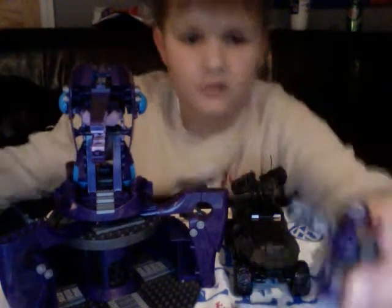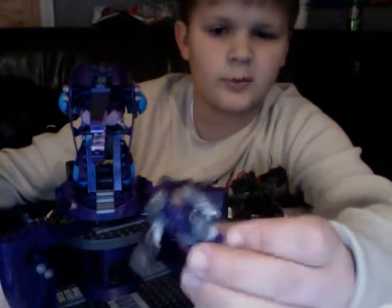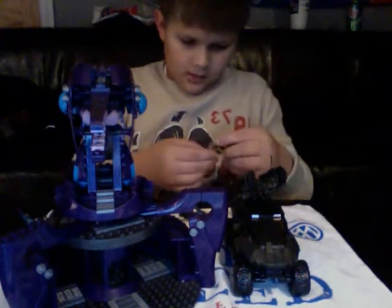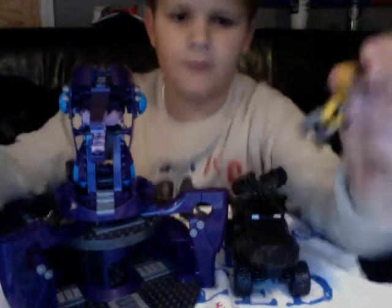The next guy on the Covenant side is a Jetpack Elite — he comes with a Mauler. This is your basic guy. Then there's a Spartan that comes with a battle rifle from Halo 3.